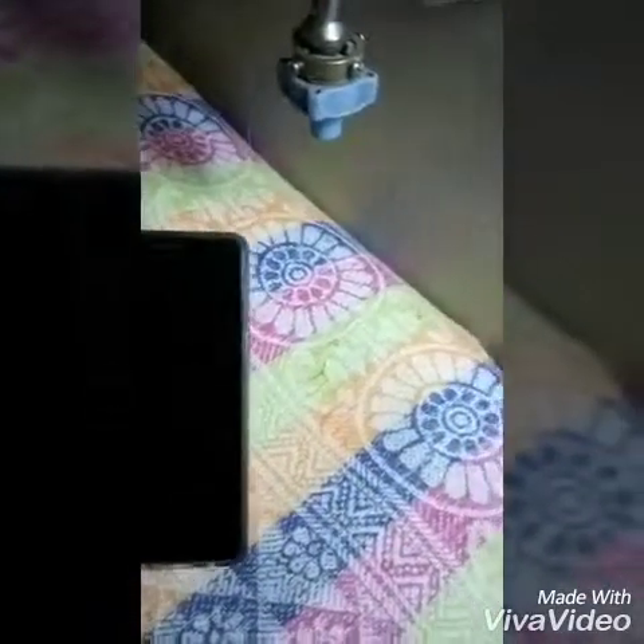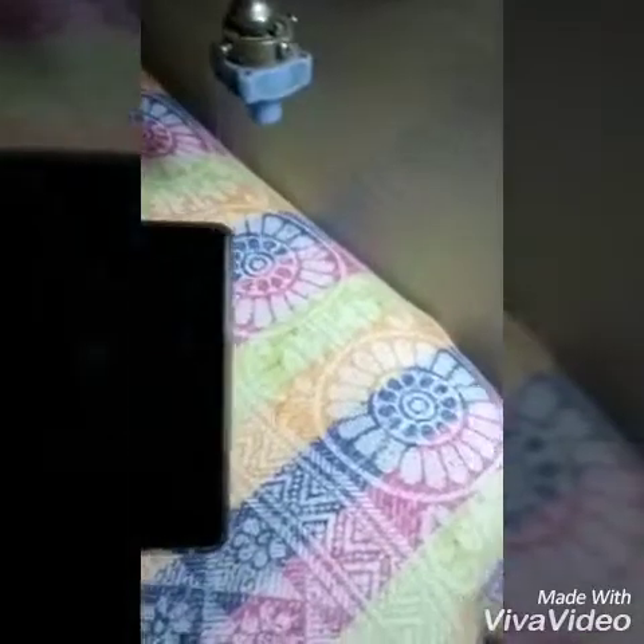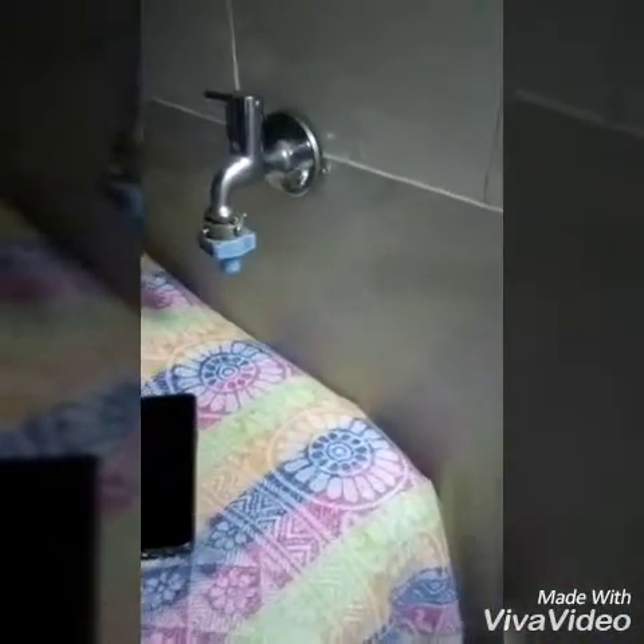I'll switch off the light and show you how you can unlock the device. Just hold for a moment. So I'm switching off the light - it's completely dark in this place. Just go to the device - there is a flashlight on the back side.